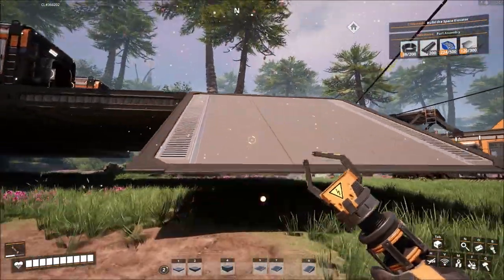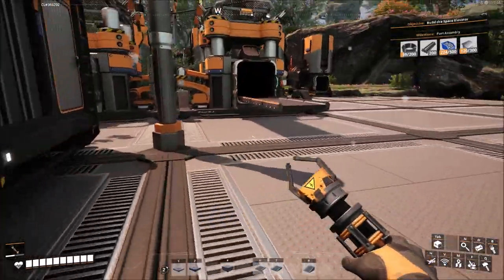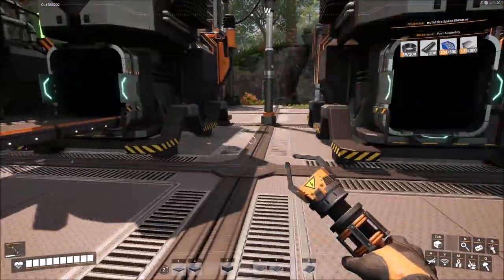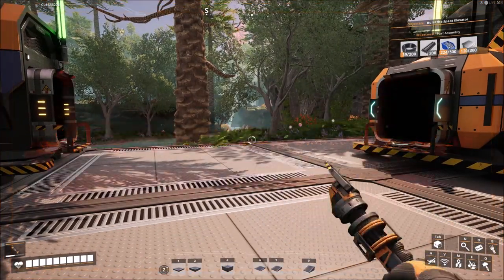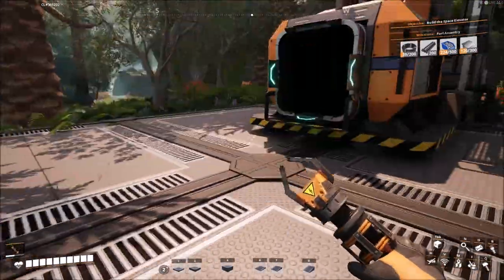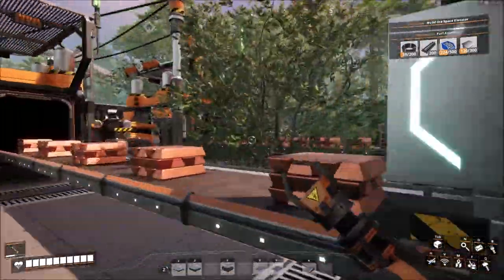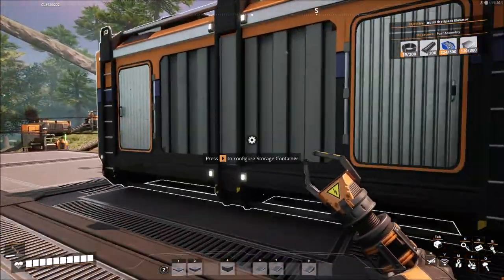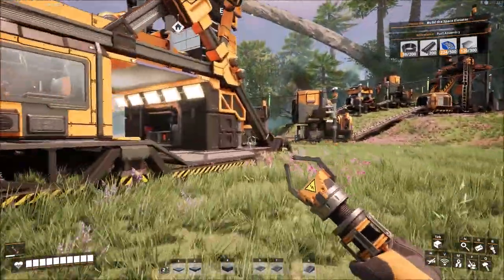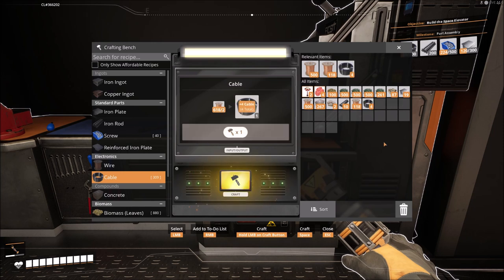Let's see what we've got. I'm going to take this down because I want to build another constructor. What I want to be able to do is start getting multiple things running. I can't build a splitter because I'm missing cable. I want to start making cables — I have to make some of those manually, but then I can automate that. Let's build like a hundred of those just to get started.